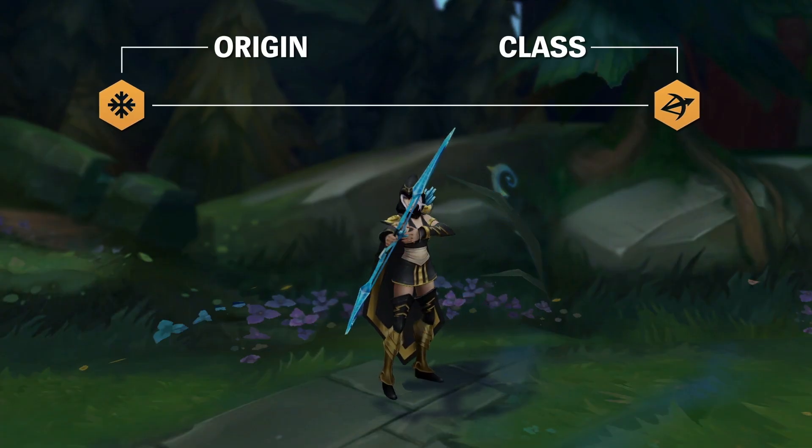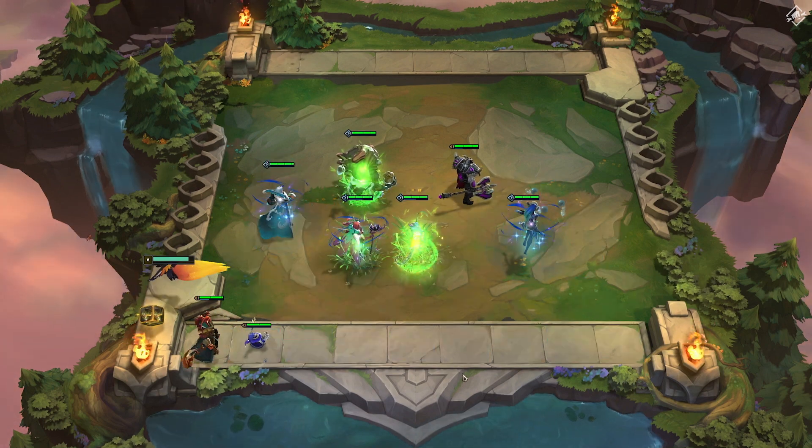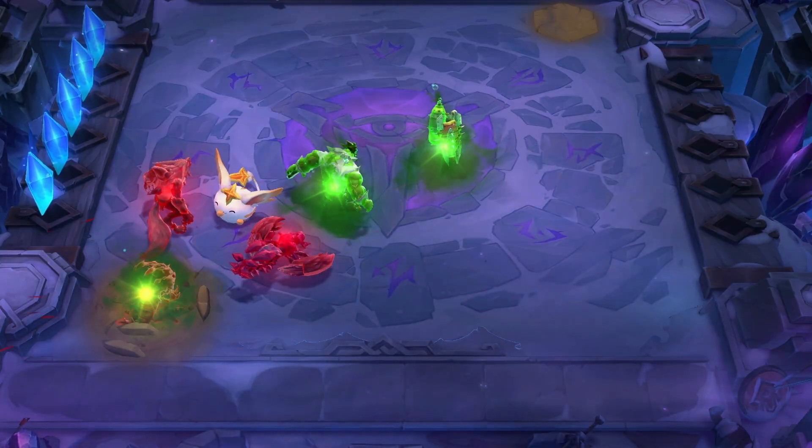Pay attention to your champions' origins and classes. There are hundreds of combinations and matchups. Placing champions from the same origin or class will grant special effects to your team. Find the best synergies to outlast your enemies.